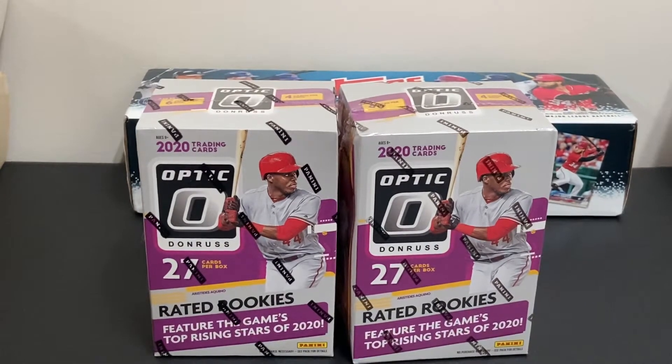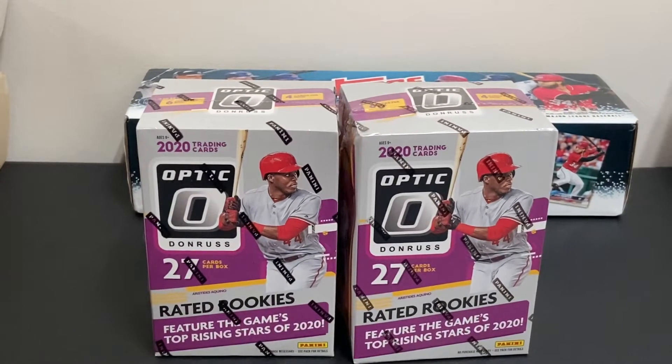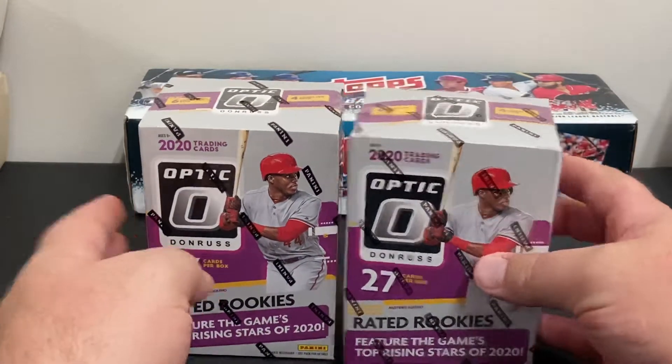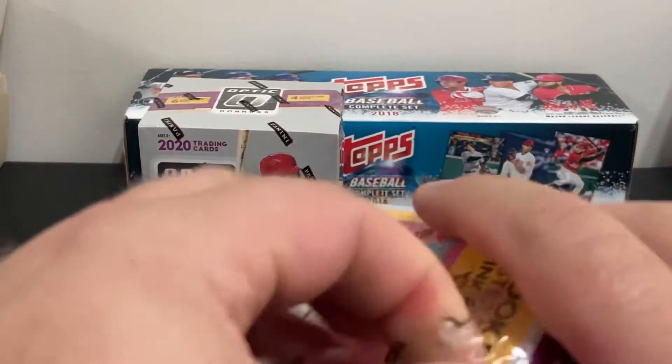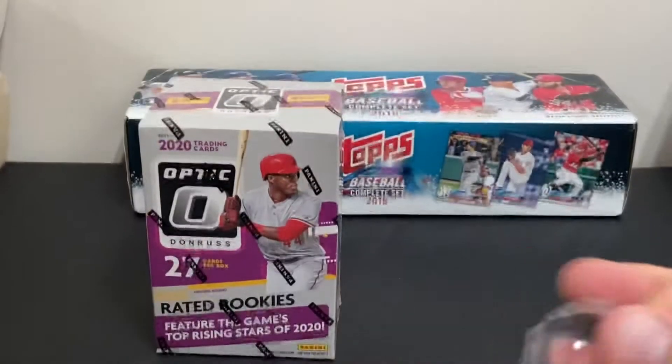Hello everyone, welcome back to Bama Breaks. Today we're breaking two blaster boxes of 2020 Donruss Optic. 27 cards in each. Really nice set. Got rookies of all kinds, got some possible inserts, things like that. So let's go ahead and get in and see what we got.